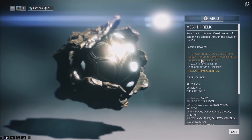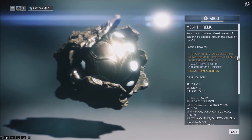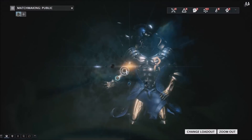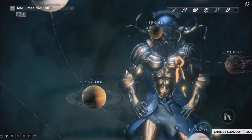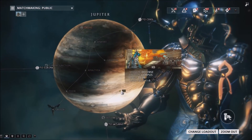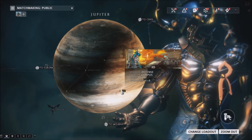There's only one Meso relic as well — the Meso H1 — which drops the neuroptics as a common drop. For Meso relics, you want to go to Io, which is in Jupiter. Stay for 10 waves and then get out.